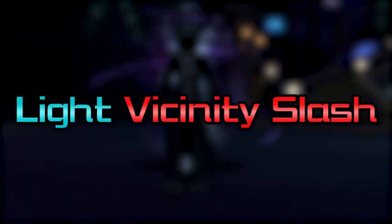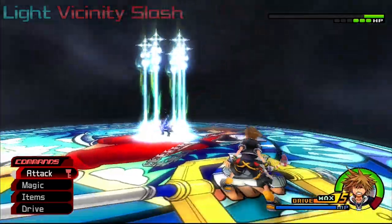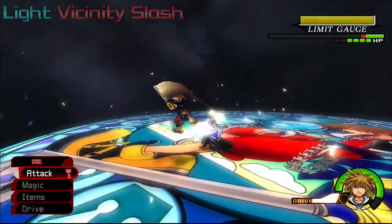Light Vicinity Slash: this is the same as before but with some lasers. They come down around Roxas and they always seem to be just in the way of guarding it, since all lasers are unguardable. You want to chain Reflect twice for this, or some other form of invulnerable attack like Trinity Limit.